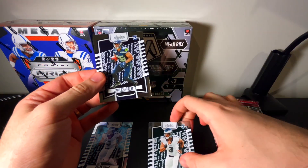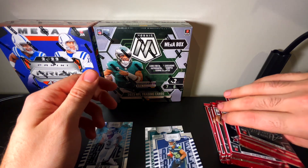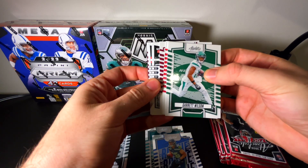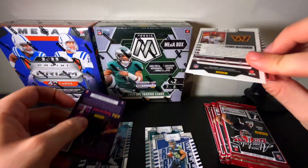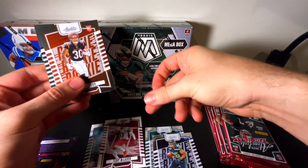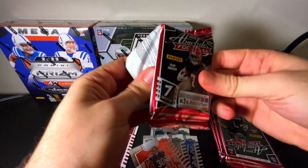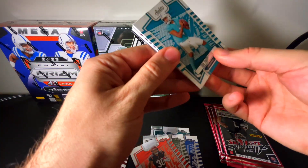Got Nolan Smith again on the black, and then Zach Charbonnet. It'll be interesting to see — I've heard that people have been running into this with different retail products, that you'll find a little different setup with how they have the rookies either turned around or something. Looks like Terry McLaurin is our black. We got Chase Brown and Dontavian Wicks. Not sure how this would affect potentially getting a Kaboom or an Explosive, but we'll see.